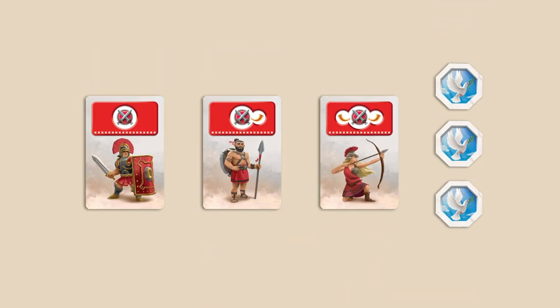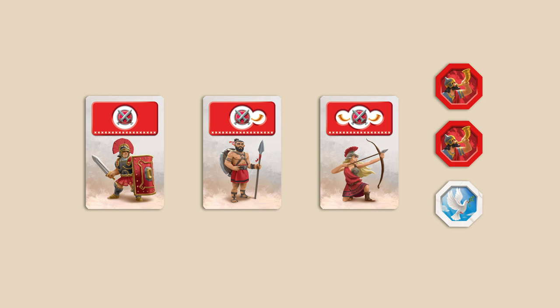Red cards provide shields that increase your military strength. Some also have one or two horn icons. As soon as you take a red card with one or two horn icons, flip over one or two conflict tokens respectively to their battle side. When you flip the last conflict token to its battle side, a battle for all players is triggered at the end of your turn.